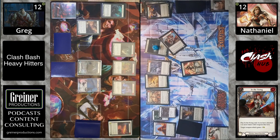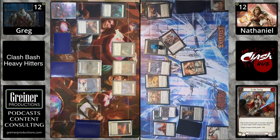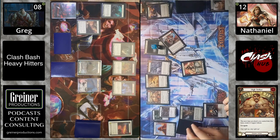Bringing it in with an In the Swing, bringing it up to seven damage — and we are going to create six copper. That is an absolutely insane turn.